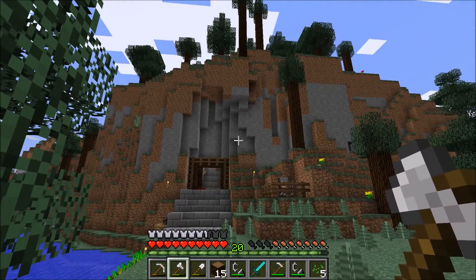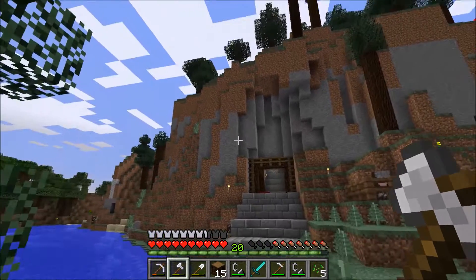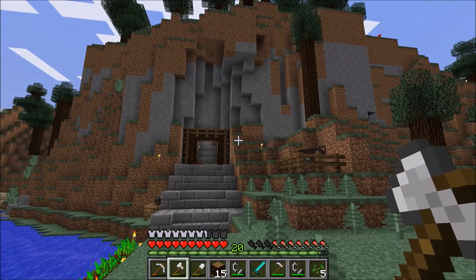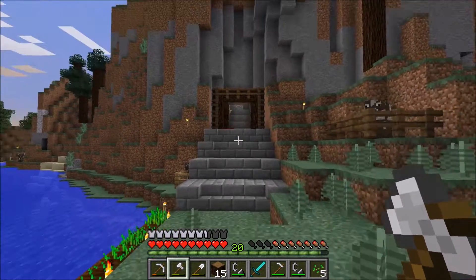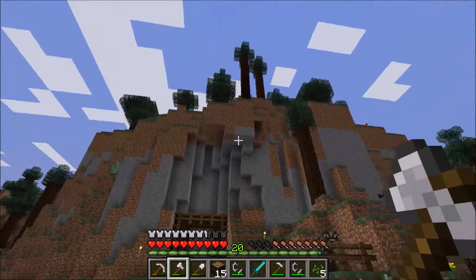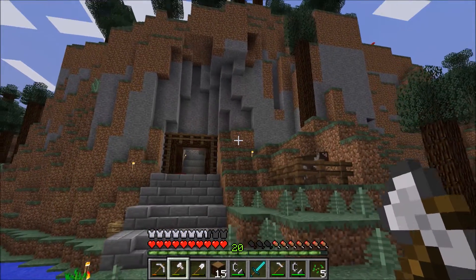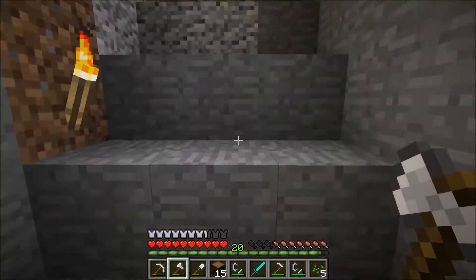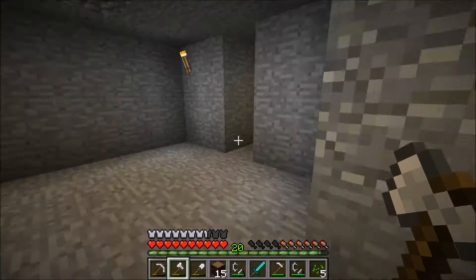I'd like to know your guys' input on maybe making this entrance into a lion's head. I have seen that done elsewhere — obviously I'd make it my own style — but I think it'd be quite cool. Say the entrance was the mouth and you made this cliff face look like a lion's head. I think that would look quite cool, but that'll be somewhat in the future. It'd be nice to do something like that and make it quite individual.